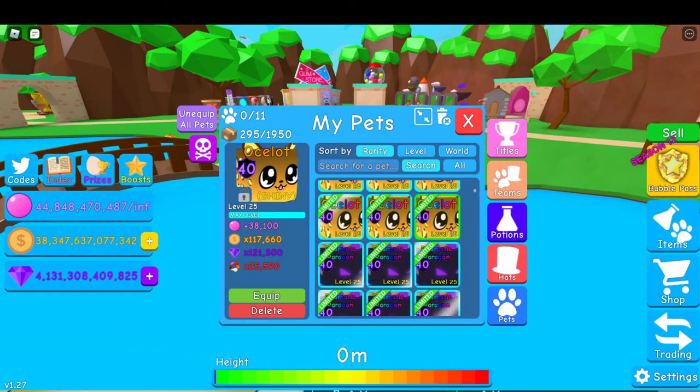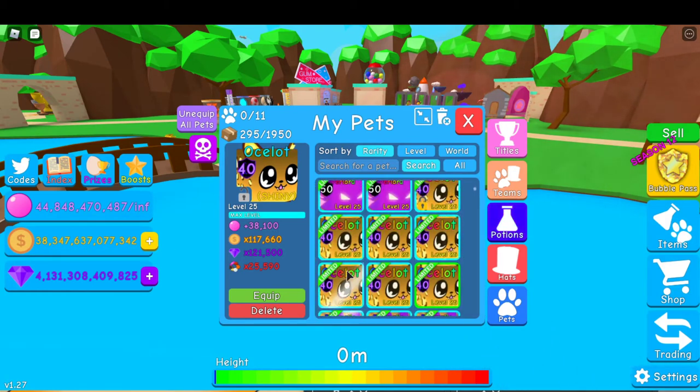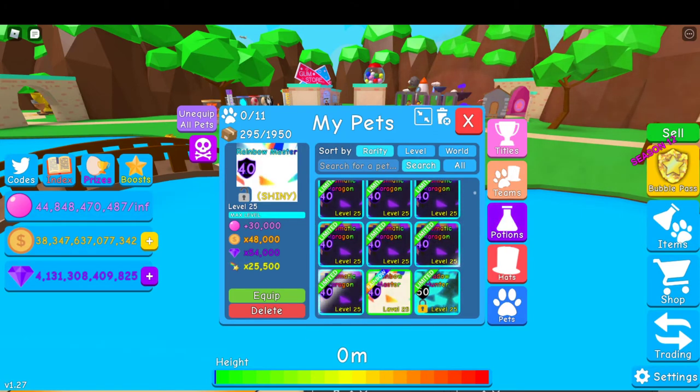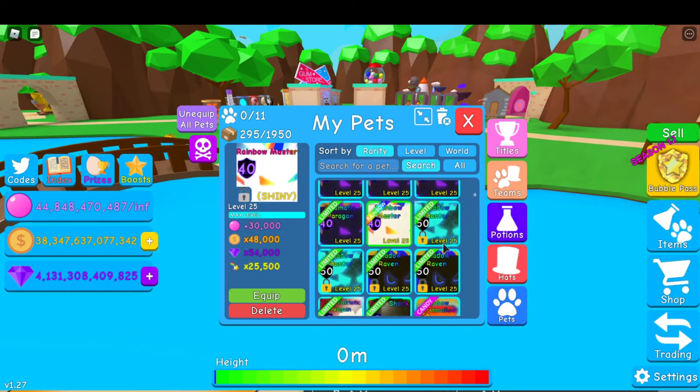Shiny Gypsy Loads can be valued around 20 each, so that's 70 — not 700, 70. Rainbow Master: 50. Two Shiny Shadowhunters around 150 each, so 300.